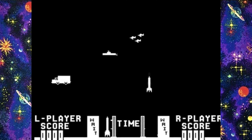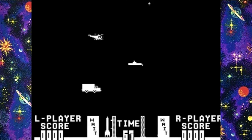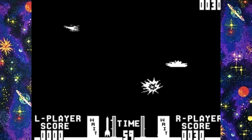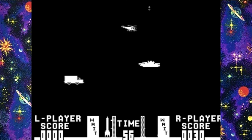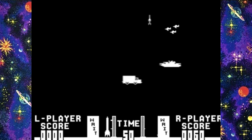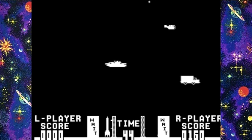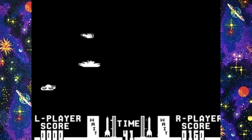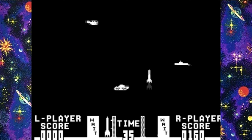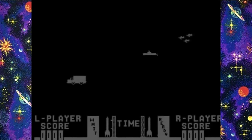Before there were Space Invaders, Taito unleashed another popular shooter onto arcade audiences in the form of Guided Missile. The name kind of explains it all here. You launch missiles from your silo and guide them into the targets by holding left or right. Each game is timed at 90 seconds, but it's possible to extend this if you are good enough. There are six targets you can hit: trucks, helicopters, tanks, boats, planes and submarines, with each one gaining you a different amount of points. Guided Missile represents one of the very first titles that could be enjoyed equally by one or two players.